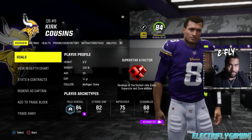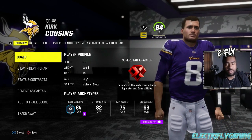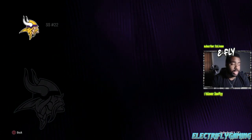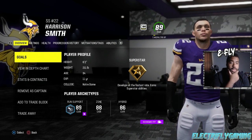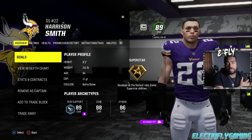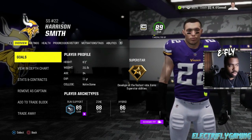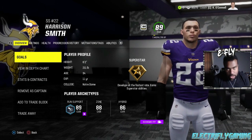If you put Kirk Cousins down to an X-Factor quarterback and take him from 35 to 20 years old, that 40K XP now turns into a whole lot of upgrades. Divide 40 by 4 - that's how many upgrades he will get from that XP. For a different type of AR, look at Harrison Smith - he's 34 years old, an 89 overall Superstar. If you take Harrison Smith and bring him down to 20, you have a younger strong safety with a dev that you can build up.